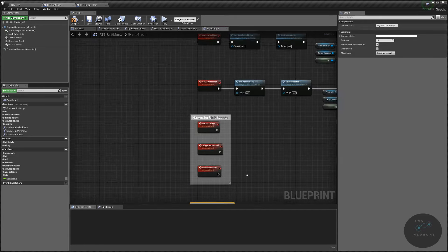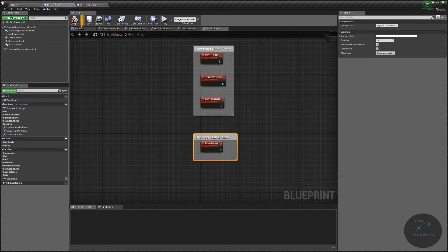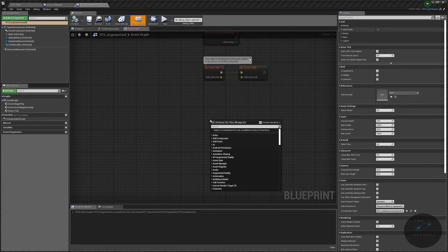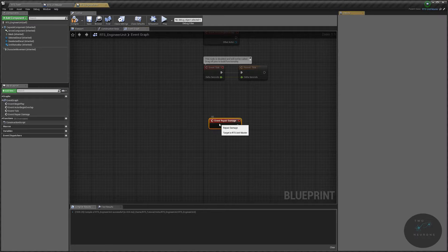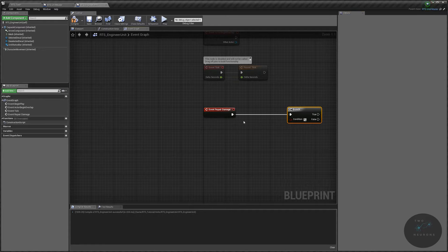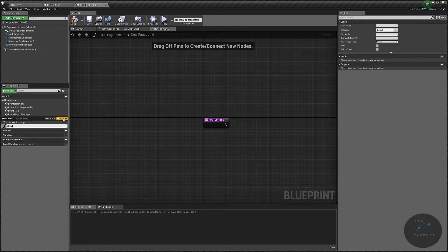This commenting out just means I don't get confused — it doesn't mean we're done. Compile and save so we can pull it up in our engineer unit. In the engineer unit we're going to call this event and do some checks. Go to the engineering unit event graph and call the repair damage event — we want the add event, not the function. First we'll check if the building or vehicle we're targeting is damaged, so add a branch. Then we'll create a pure function called check target health.